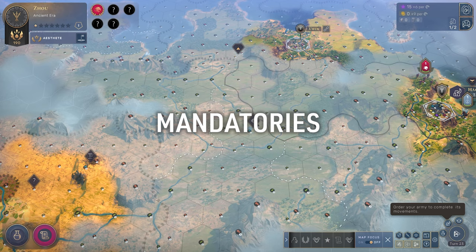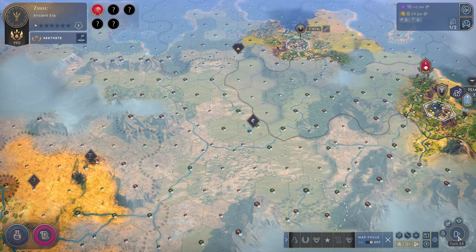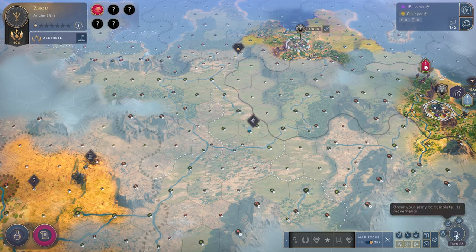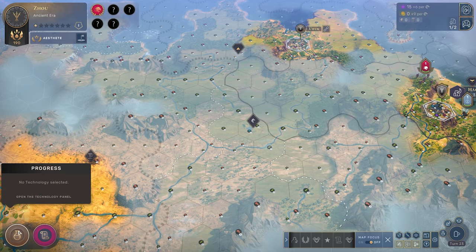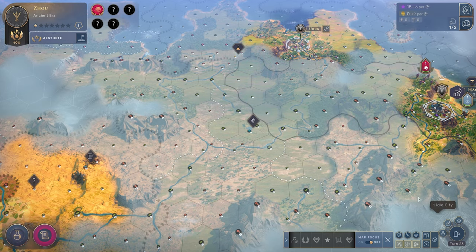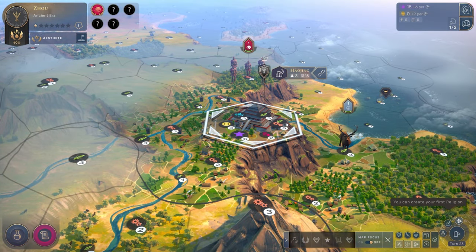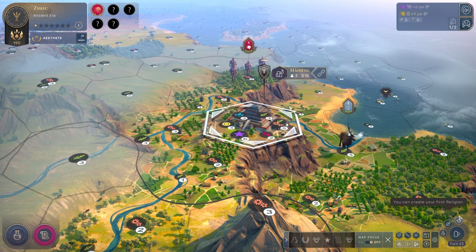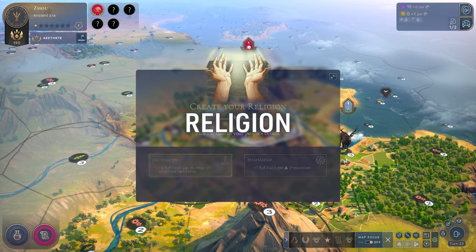Here is where your mandatory actions show up — things you must do before you can technically end your turn, as we covered in the settings video. We need something to build in our city, we have research to select, and we get to found our first religion. Let's click on the religion founding and walk through it.